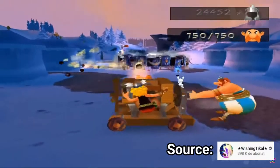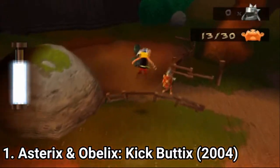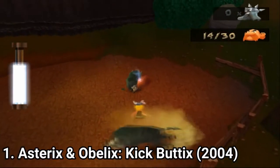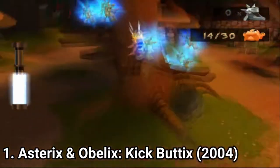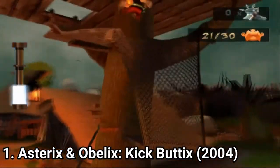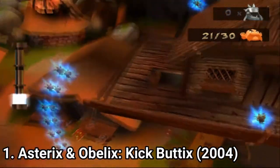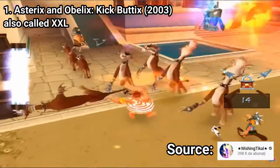So Asterix and Obelix Kickbuttics, called XXL in Europe, is awesome, and I disagree that it's the classic standard action-adventure. In combat you can grab Romans, punch them, kick them, and with the R1 button you can send Dogmatix, the little dog, to bite and scare the Romans. You can even grab Romans and lasso them around, and you can even get combo moves.